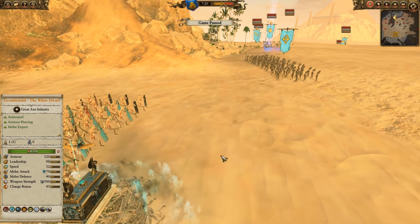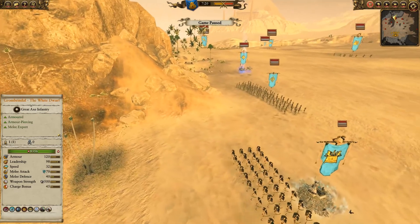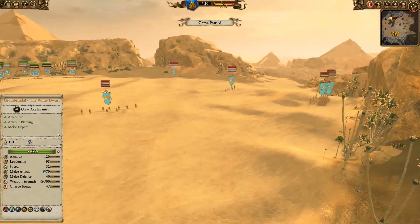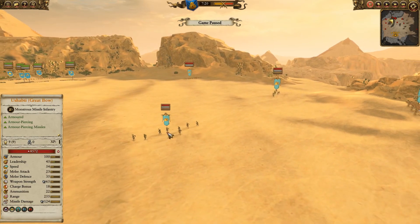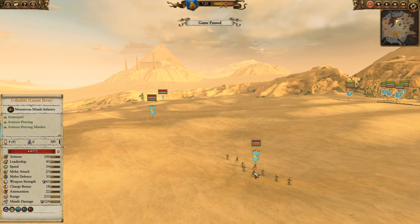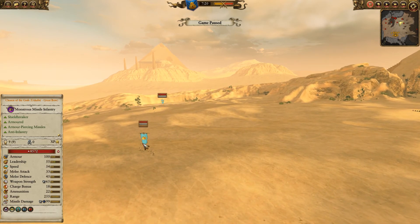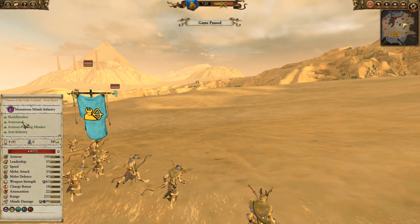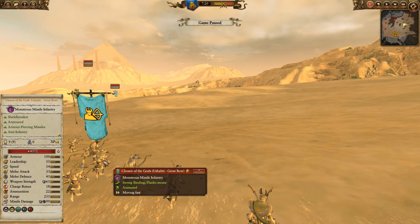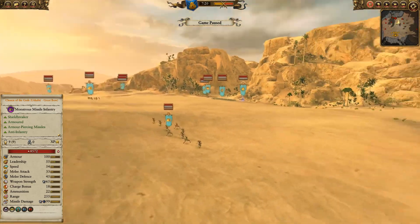It does also increase the power reserves of his Caster, which is helpful. Each one of his three artillery pieces has a group of Skeletons protecting it. Here in the front you'll see he's got four Ushabti with great bows — and this one is the Chosen of the Gods which is the Regiment of Renown. You'll see that they actually have Shieldbreaker which reduces the opponent's ability to block attacks. And those missiles actually split in the air which is really cool.